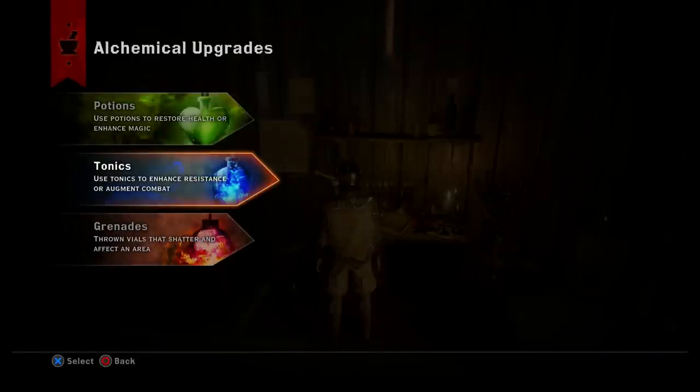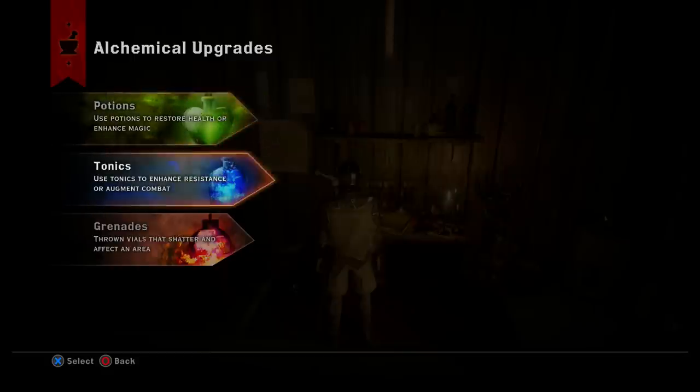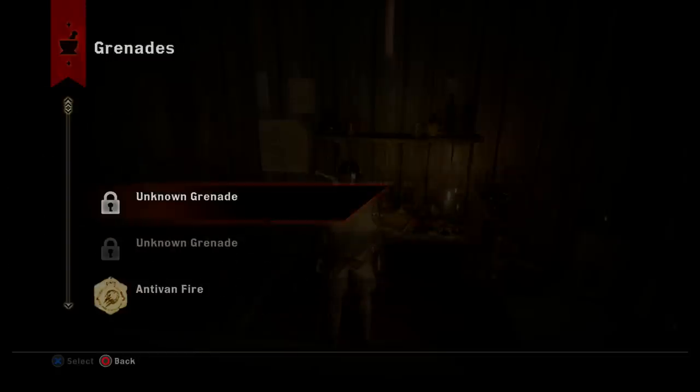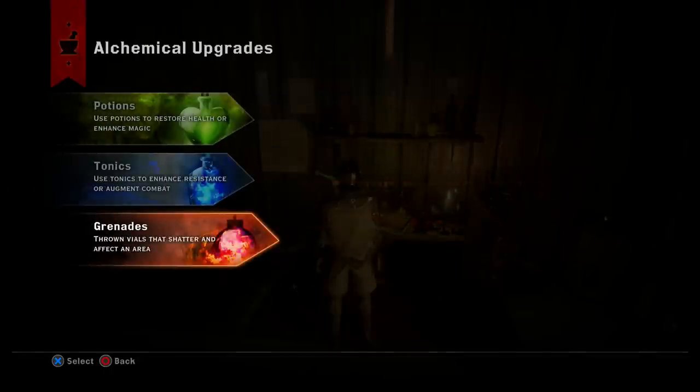I'm going to show you the upgrades. You have potions, tonics, and grenades. Tonics are like buffs, potions heal you or enhance magic, and grenades are self-explanatory — stuff you throw. Right now I only have one grenade called Antiven Fire: spreads sticky fire at the target location, causing 46 burning damage every second to enemies inside the fire. It's a DPS attack. You can get this if you go to the Hinterlands.